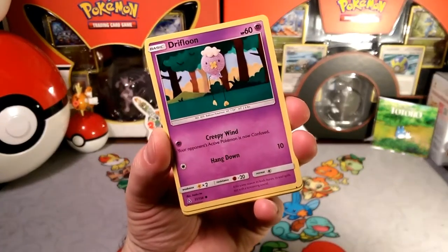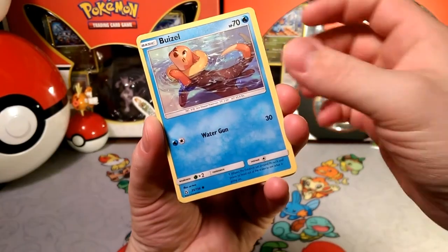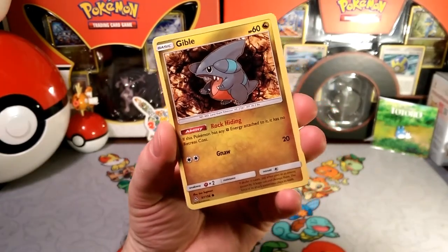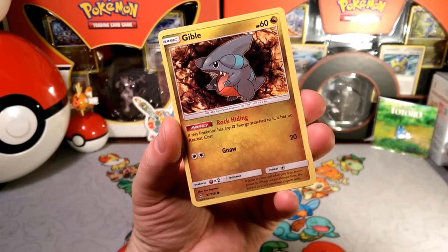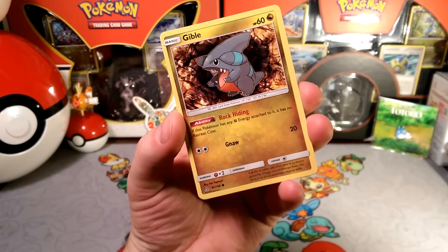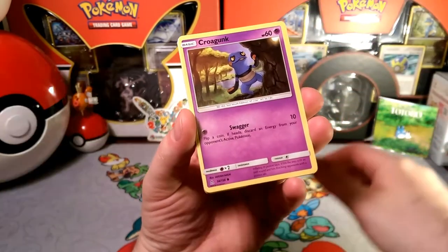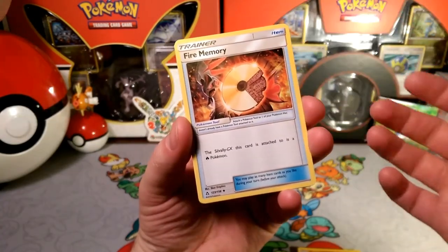So we're going to start things off with that Crobat Balloon — that creepy wind that carries you away. Hopefully you're not a child. A Riolu with a detect and jab. That rock-hiding Gibble. You know, I'm really struggling to find the right Gibble to play. I love the ascension Gibble but it cannot survive attacks from anything — it has 50 HP and that just really hinders it.